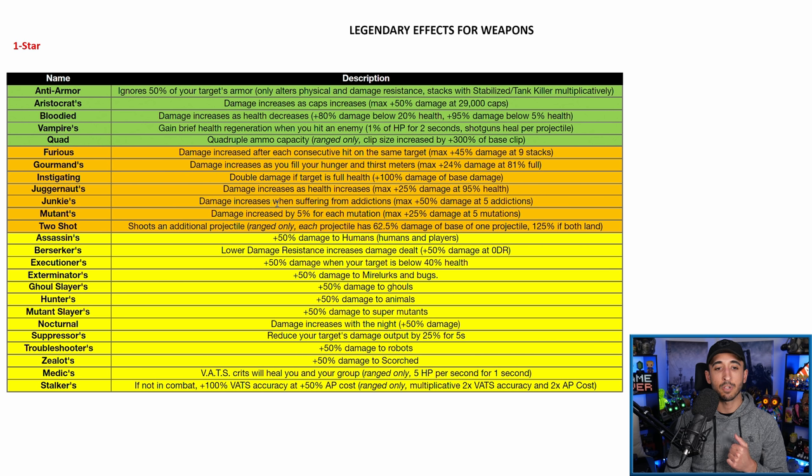Junkied: damage increases when suffering from addictions, max plus 50% damage at five addictions. Definitely the highest damage in tier two — but you need five addictions, which not everyone manages. It dropped down when the damage calculation changed, but I'd still consider it tier two if that's your build. My Junkied weapons sell fairly quickly in my shop, so it's still a relatively popular build.